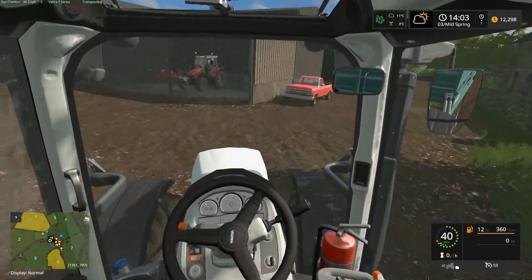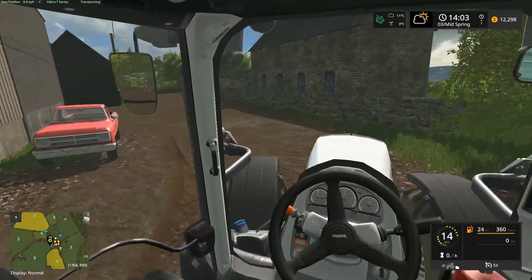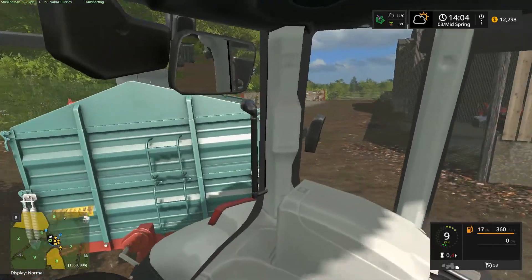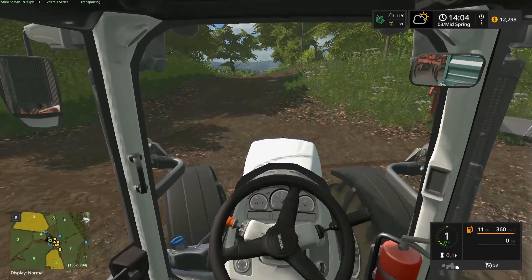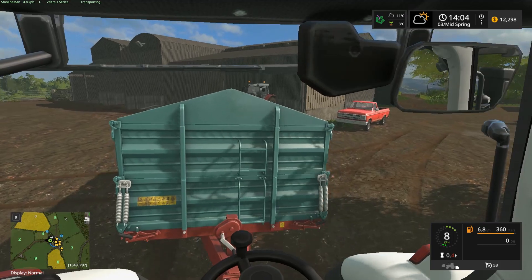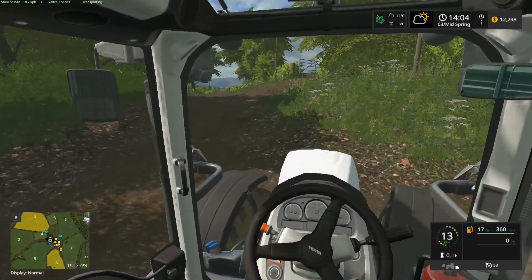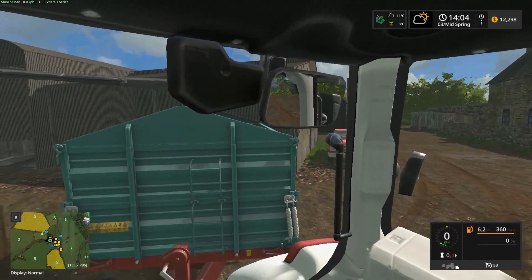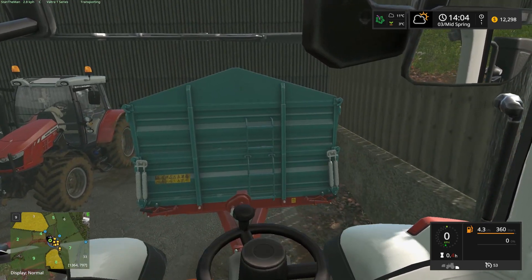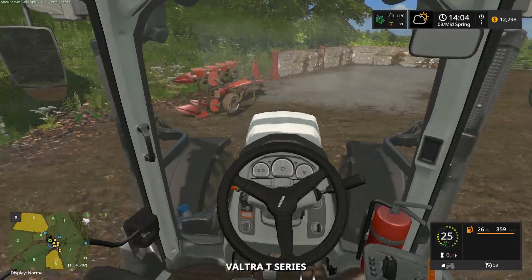The next step is to grab the plow — I just need to park the tipper first. I think I do have space. Let's watch out for the car — we don't want to hit anything. I think I can back this up over here. That will not work, but we can jackknife it a bit. Then we go straight up — let's be very, very gentle, otherwise we may hit the tractor. It's actually hard steering like this. Unhook the tipper — and the only thing left is to grab the plow and plow the bit.